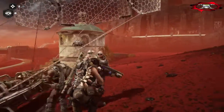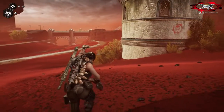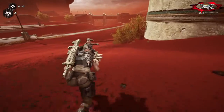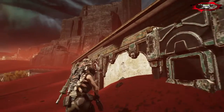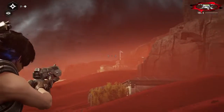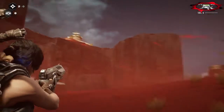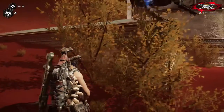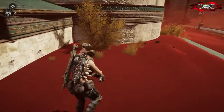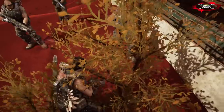Here we are. You can see the symbol right here that we're looking for. This is going to be the claw. We're really close to our last location — this bush right here is where you will find the claw. I'll splice that footage in right now.